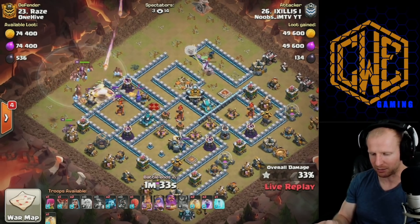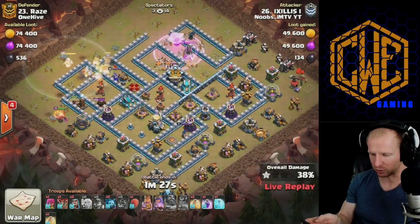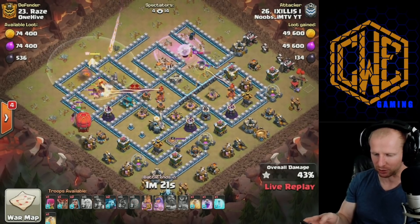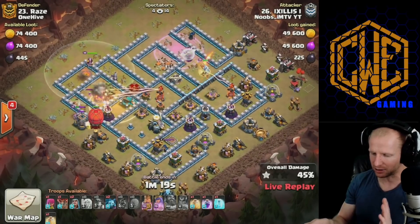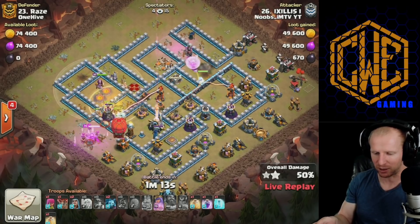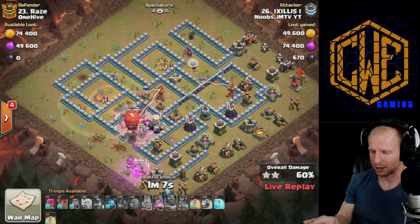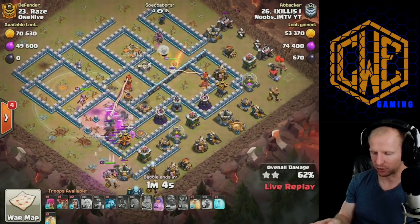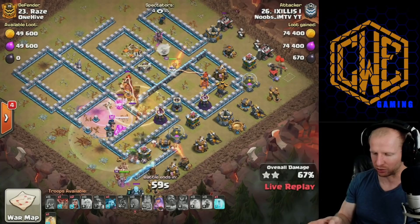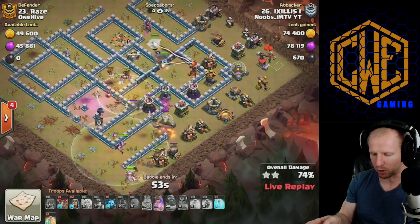Starting with the king in the corner and the soul slammer siege machine coming on delay. The queen still does good work raging through that channel into heavy fire from the Infernos as the miners and hogs sweep through the top side. Now comes the soul slammer — and this would have been another good time to mix in the new Siege Barracks. If it came with the king it could get massive value and then drop out hogs later, but the soul slammer is doing a good job.